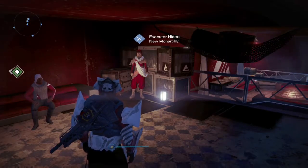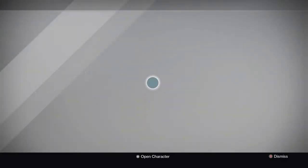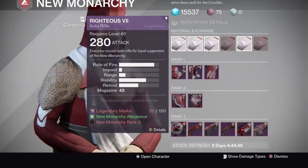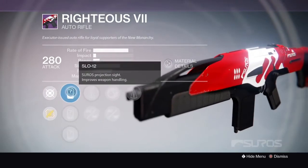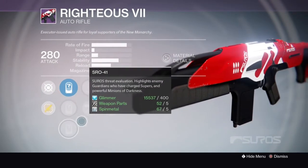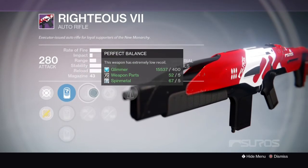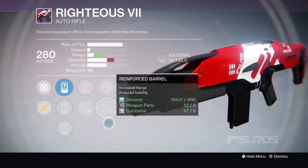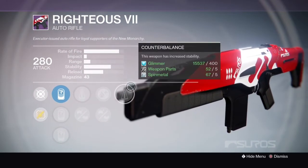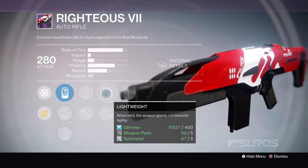First of all, let's go to New Monarchy and we'll start off with the Righteous. This gun is pretty cool, I do like it. It's got SP026, SR41, Perfect Balance, Old Frame, Lightweight, Reinforced Barrel, as well as Counterbalance. Counterbalance is what you're going to want to use, as well as the Perfect Balance.